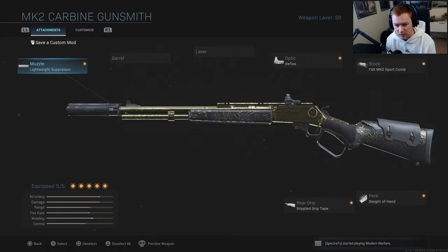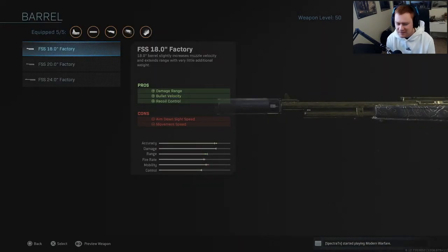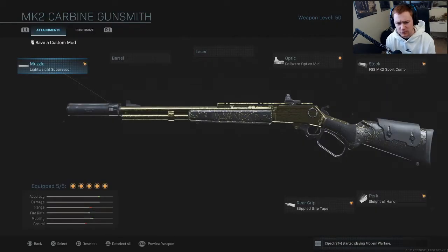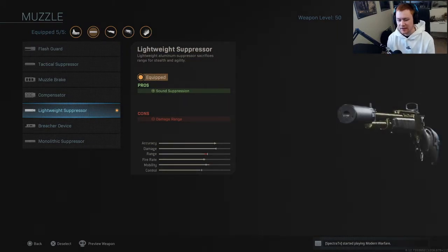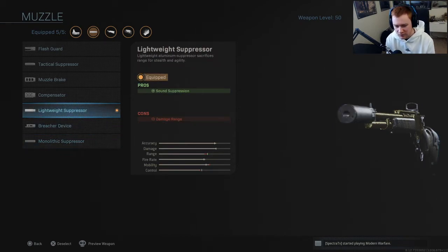Coming back to the muzzle - as you can see, I only have four attachments on the gun without it. The only laser attachment is the one visible to enemies, which I'm not a fan of. The barrels are all basically the same thing - damage range, bullet velocity, recoil control - not super necessary in hardcore. We need a fifth attachment, so I threw on the Lightweight Suppressor. It doesn't affect any speed whatsoever, just affects damage range, but you're still not getting hit markers in hardcore. It silences the gun and gets us that fifth attachment for the Camo using all attachments.